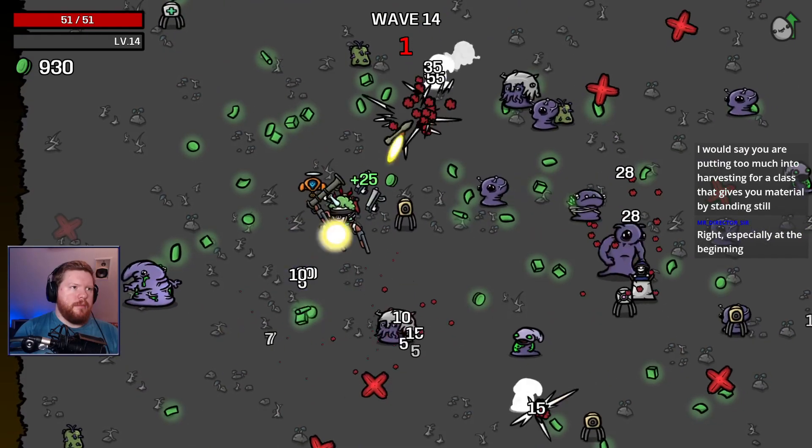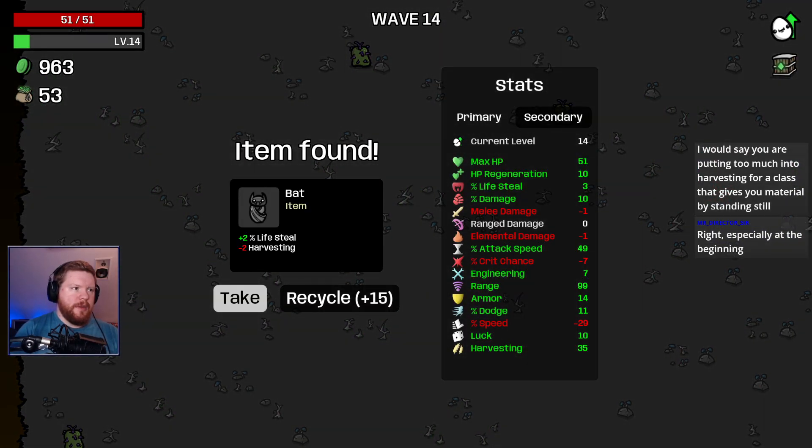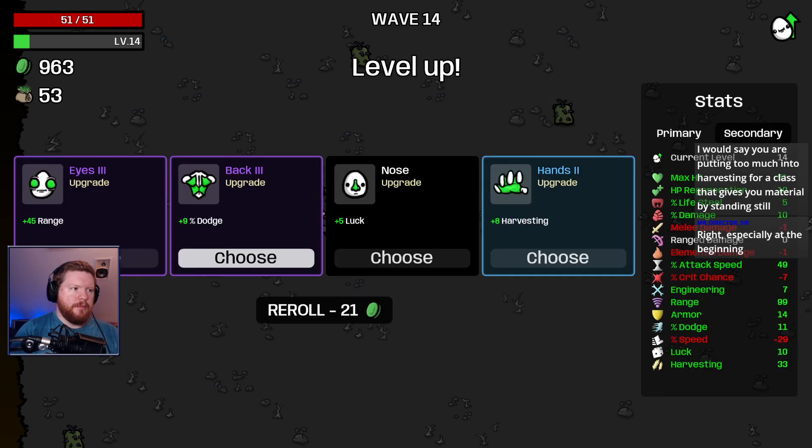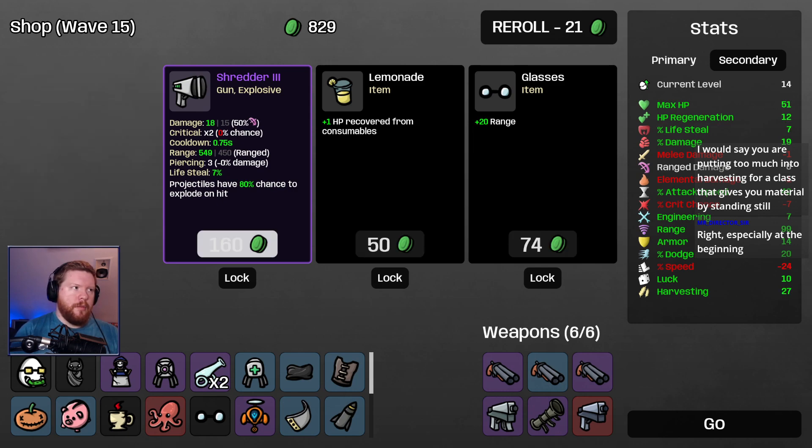I feel like our damage was pretty decent there, but it didn't seem like there were many enemies. Give me lifesteal. Give me dodge — especially at the beginning. I want more range. I want more lifesteal and HP regen.